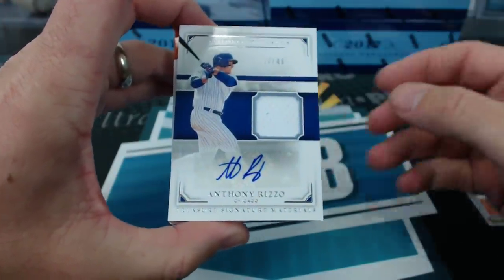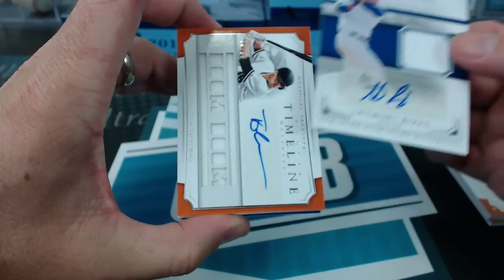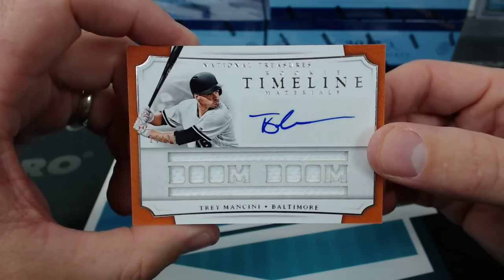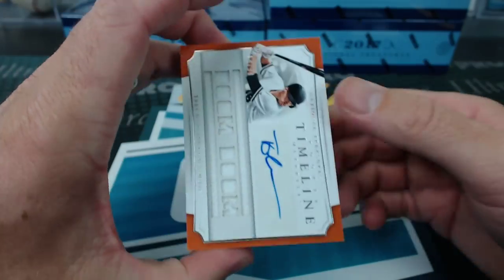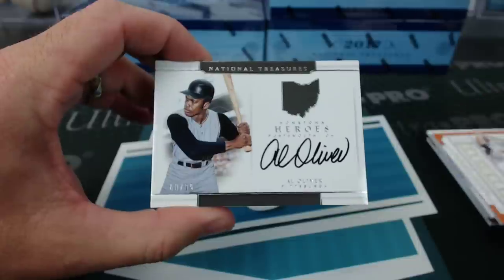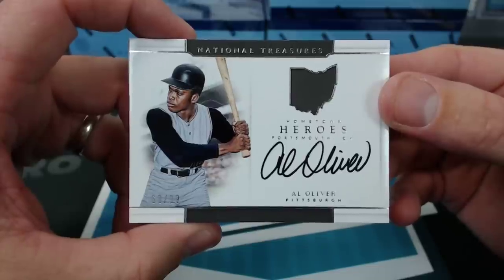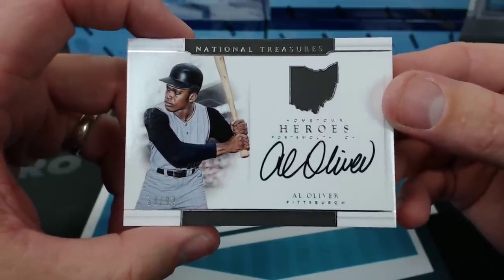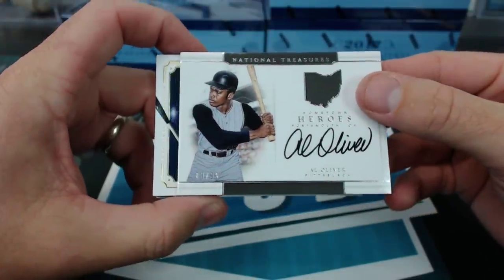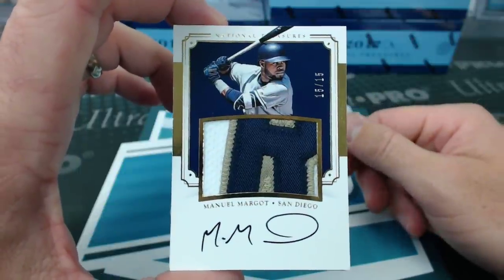No one is the man — I love that guy. Anthony Rizzo, 17 of 49 — Primary Ken. We have a Trey Mancini timeline — Worm. That's the problem with life: to get anywhere in most businesses or industries you have to be a people person, and I'm just not. It's hard for me to fake it sometimes. Al Oliver, 60 of 99 for Pittsburgh — Slappy. And Manny Margot, 15 of 15, gold patch auto.